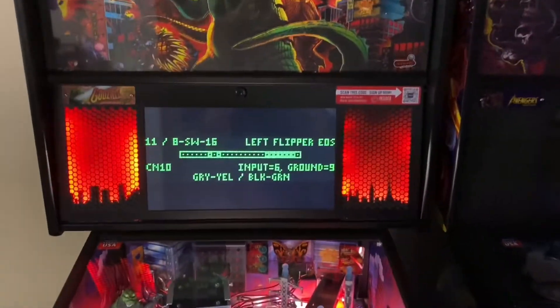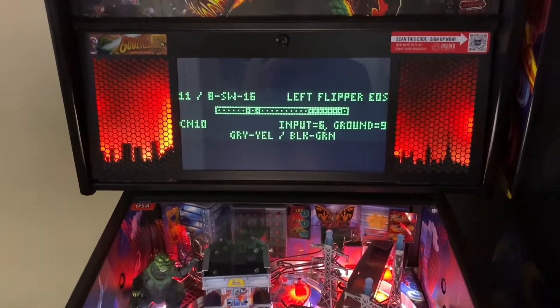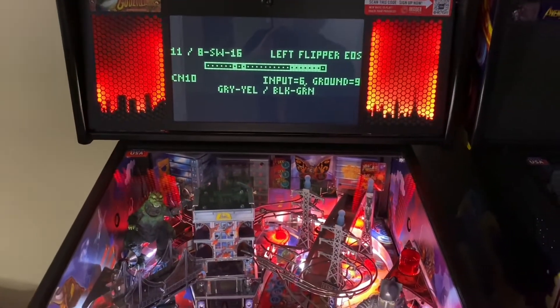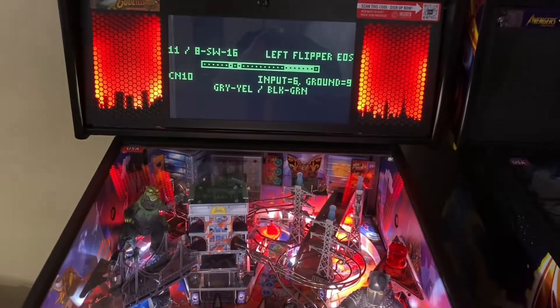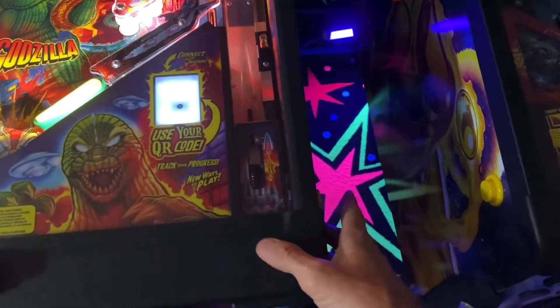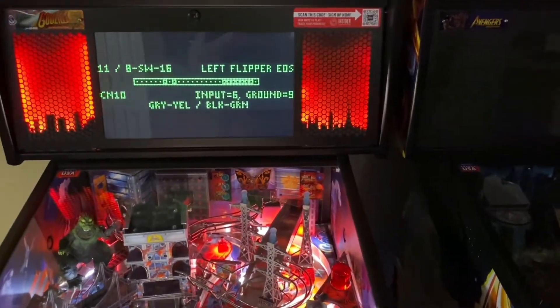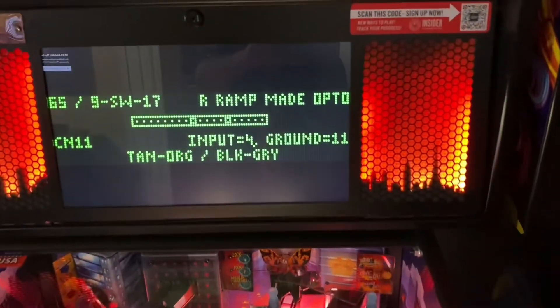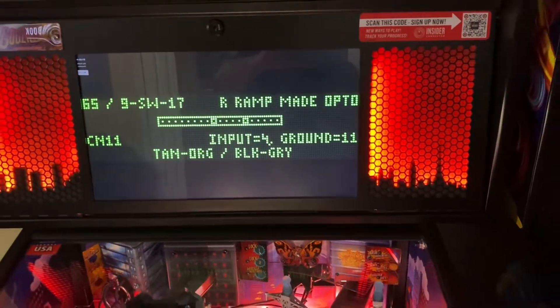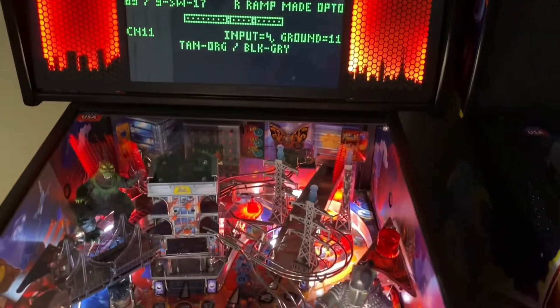Hey guys, I was asked to post a video to show what's going on with my Godzilla. I was playing a game and my flipper during gameplay gives me points like it's registering the right ramp opto. In switch tests, I'm hitting the right flipper button a few times — when I hold it, the first time it says 'right ramp made opto,' which tells me the right ramp opto is being triggered. I've even got it to go off with the left flipper.